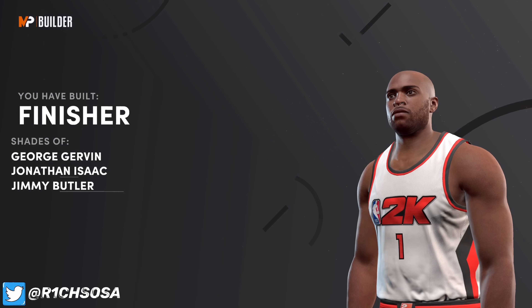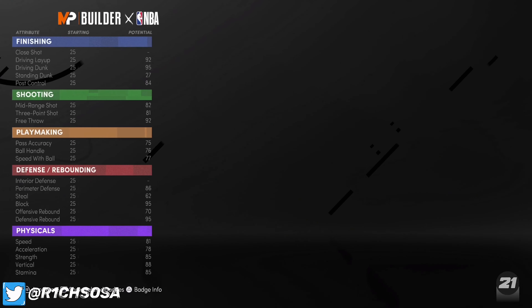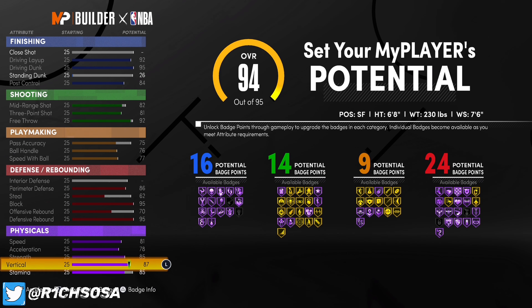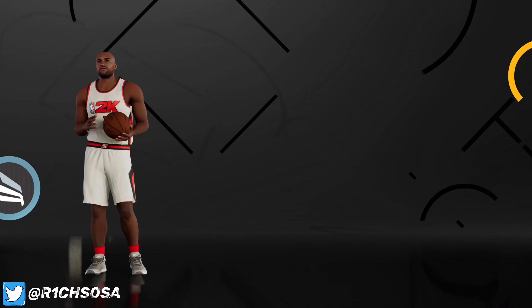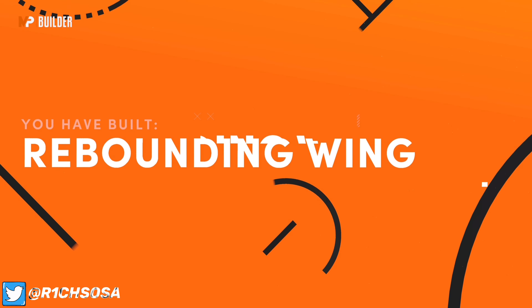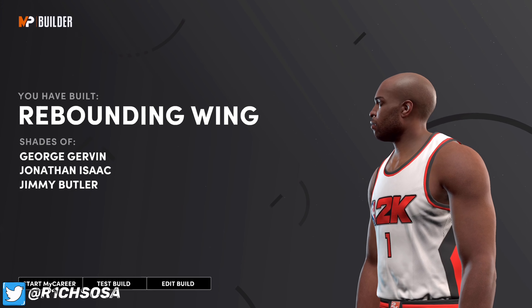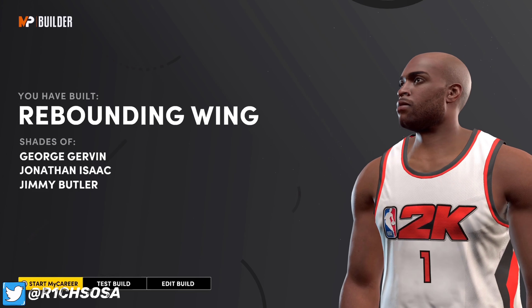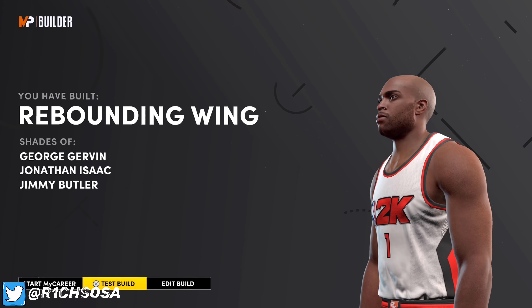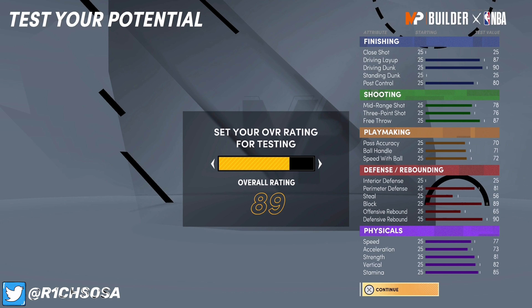Now as you can see the build we've made shows as a finisher, but if we go back and change some stats — I went from 27 to 26 on my standing dunk — take it off and look what we get: a rebounding wing. That is why you have to be careful when making these builds. Any stat change, even just one, doesn't change the badge setup but you are risking getting a different build name.